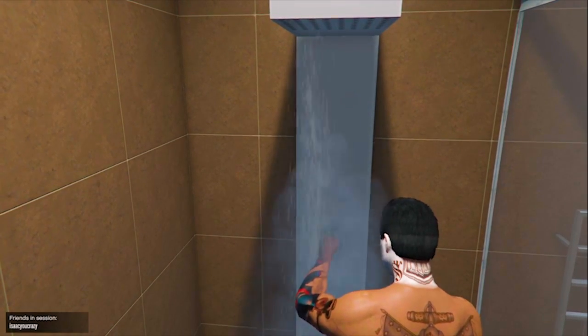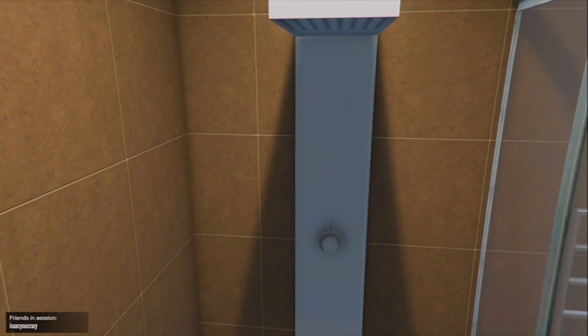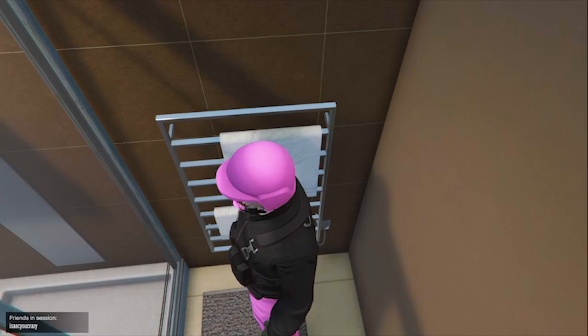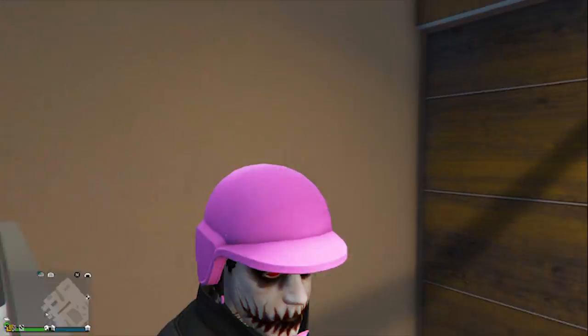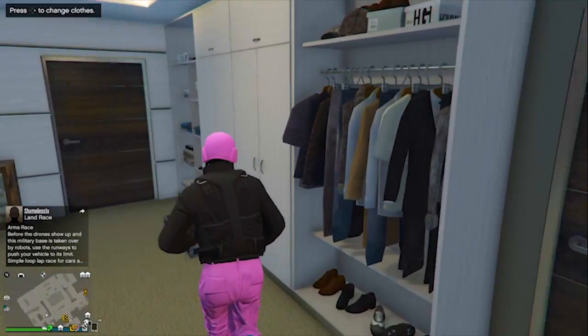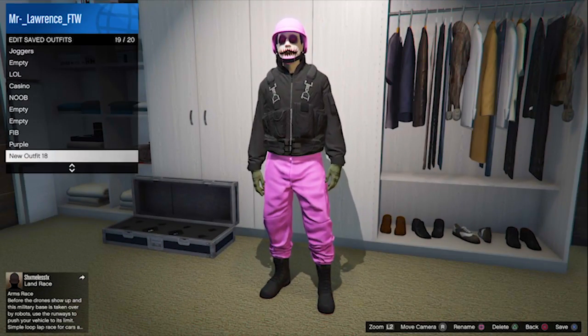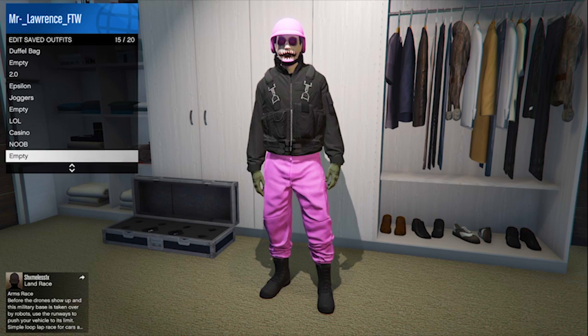Now I just loaded back into a new session and as you can see, I still have the pink joggers and the pink bulletproof helmet on. So that's literally it. And now you can just change it. Just save the outfit — make sure you save it. And what I normally do, I put on white sports shoes. I think that looks pretty cool.